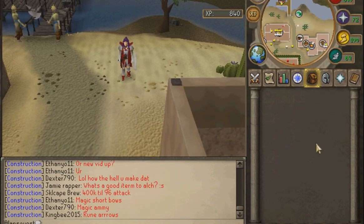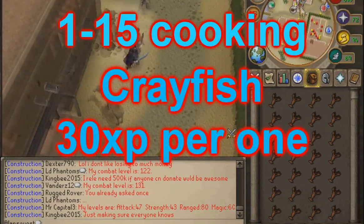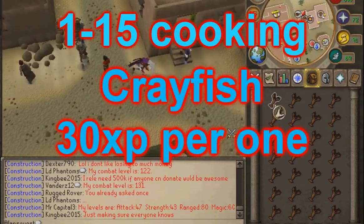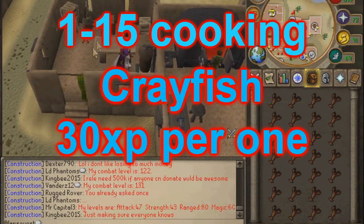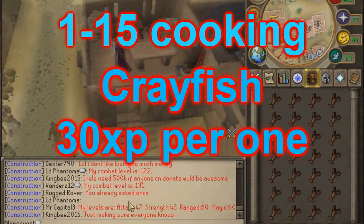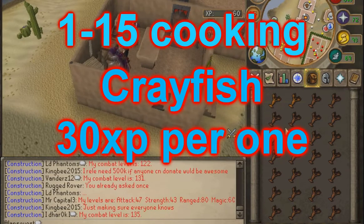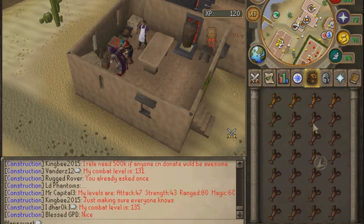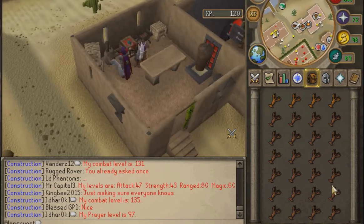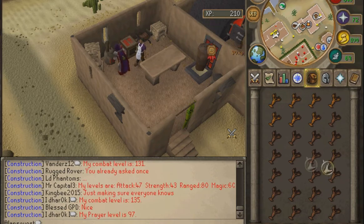Alright, let's get into the actual guide. I am in the Al-Kharid bank, running over to the cooking range. Now, levels 1 through 15 will be crayfish — or crawfish, however you pronounce them. These provide 30 XP per one, and a full inventory goes by very fast. All fish go by the same speed, so yeah, 1 through 15 is crayfish.